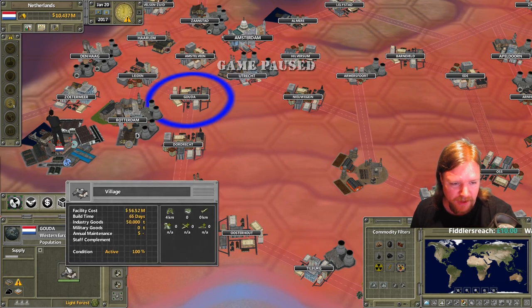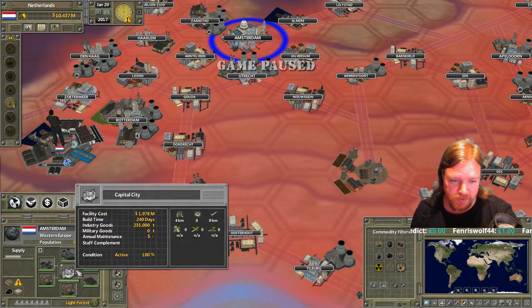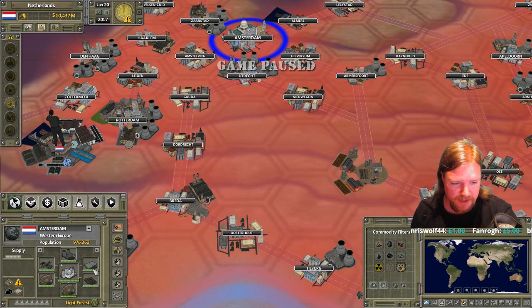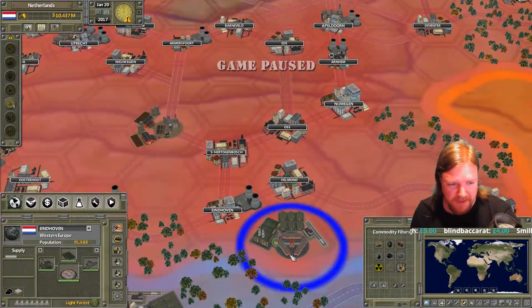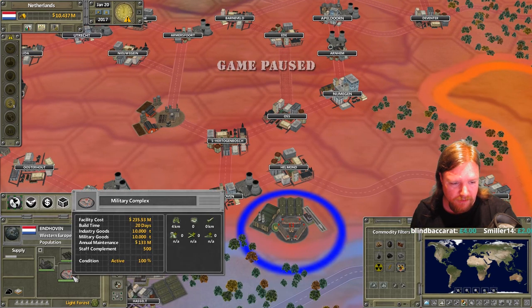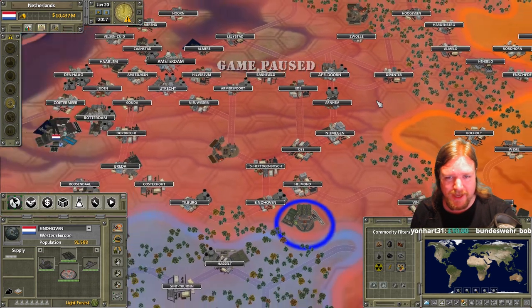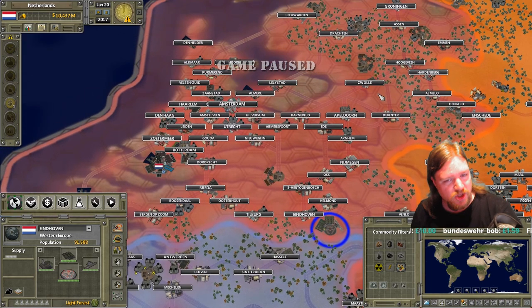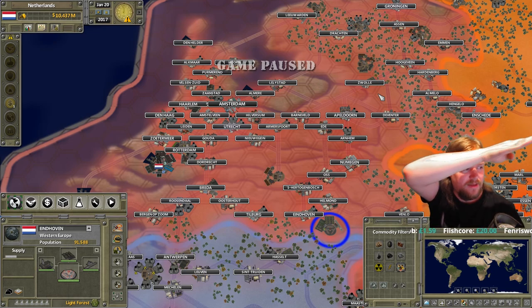If we click on the towns in the land tab, you'll usually have a little village there — it gives you the cost, the industrial goods required, build time, etc. Amsterdam — major city, capital city even. Each one can have up to six facilities around it. Some of them will be military bases. So if you click here in Eindhoven, rather than having a village, it's actually a military complex with various military construction buildings and barracks. This game looks really complicated. It is. The learning curve is kind of like this — it is steep — but then it does get easier once you're over the initial hurdle, because the interface is a little bit convoluted.